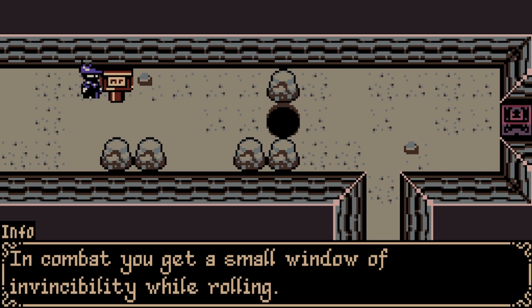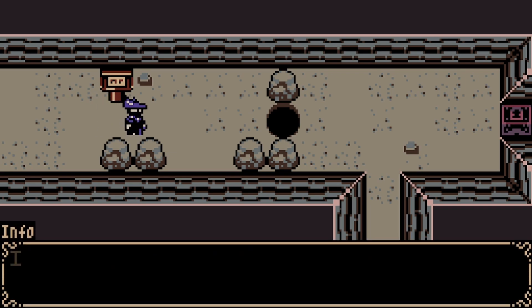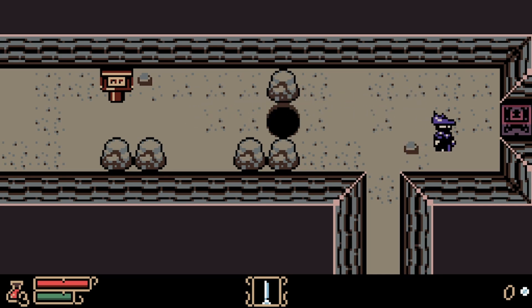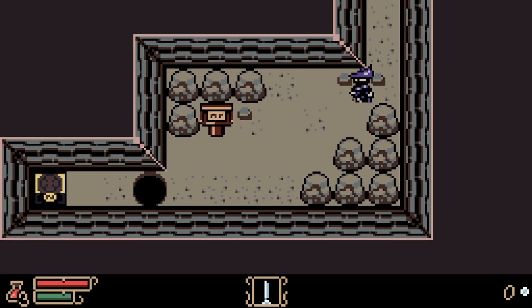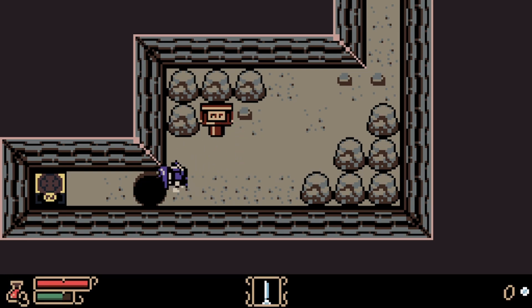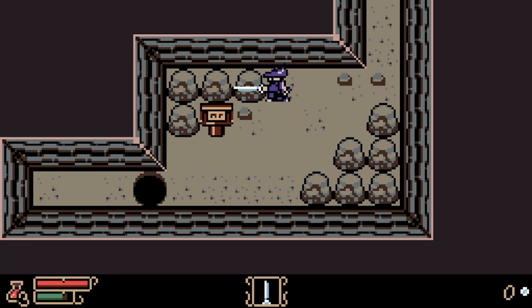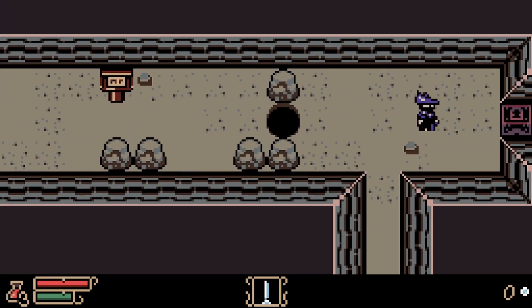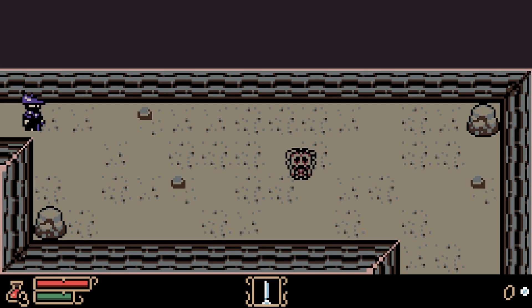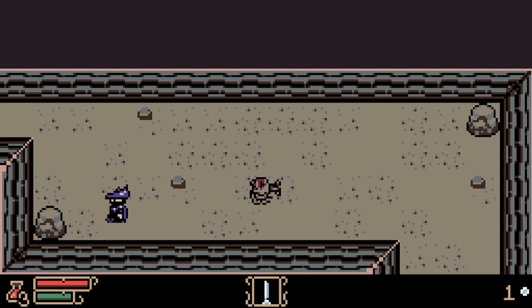In combat you get a small window of invincibility while rolling, and you can roll over some small gaps. Shift also interacts with stuff so I can roll through this one — really cool. We need a key for this. You can break chests by attacking them using the attack space button. You found the small key — use it to unlock the path. The key is added automatically when you walk over it.